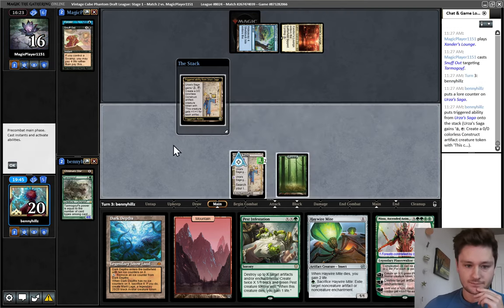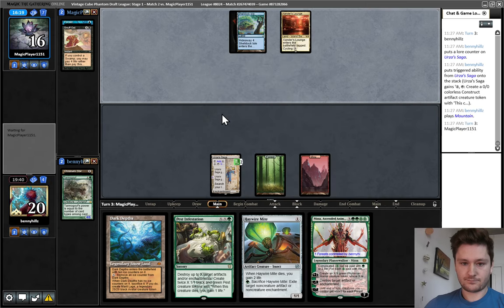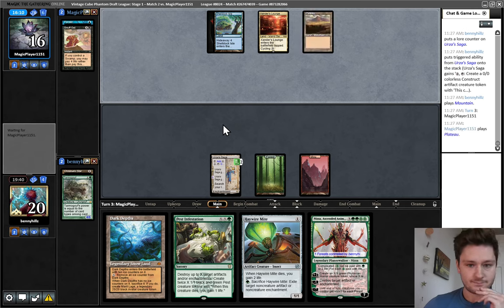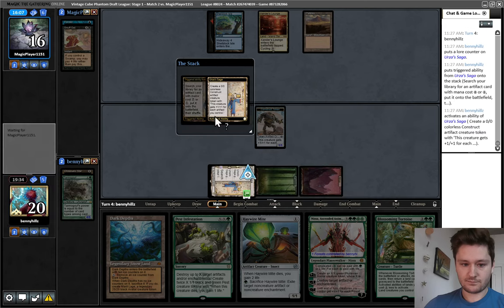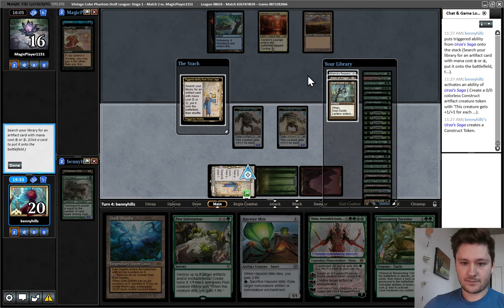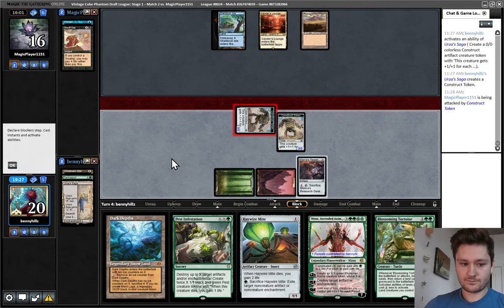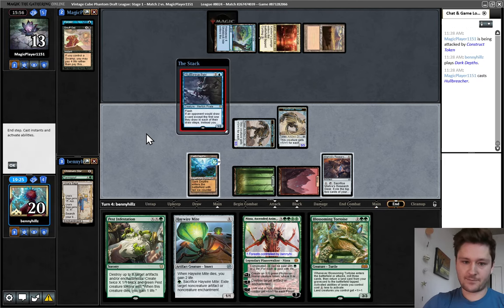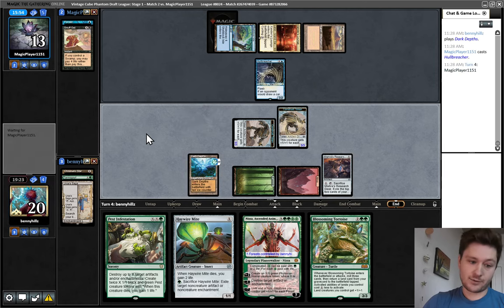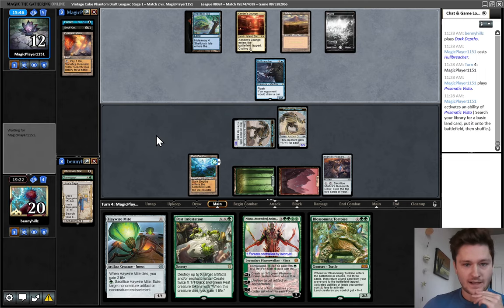It's possible we're supposed to mainphase. No, we should wait — if we mainphase, it plays around Tishana's Tidebinder, but it's way worse against Teferi. They could play Teferi and bounce the Saga, but then we can kill their Teferi at least. I think I'm getting Mishra's Research Desk — I just want some card draw. Dark Depths, go — I'd much rather Dark Depths be another land here, but I'm happy to have a land to play even if it doesn't add mana. This is good to have access to. Now they sort of need to play around it. It's still super soft to them having a draw 7, but I just don't think they have any from what we've seen.